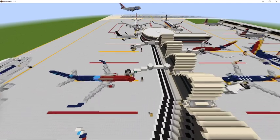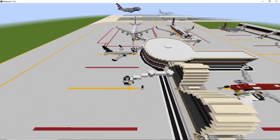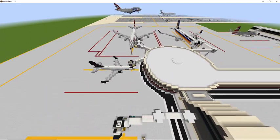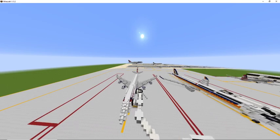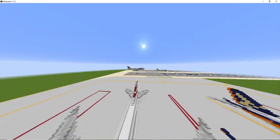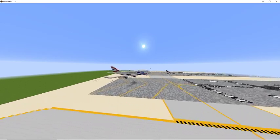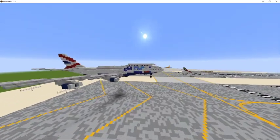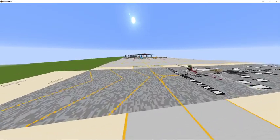Airport buildings such as the actual terminal itself, and of course hangars and cargo. Also, if you can get some aircraft in the air, like this British Airways 747, that will give you more points as well. You can get it nice and accurate — the actual aircraft itself. So more points will be awarded for the most accurate deliveries.